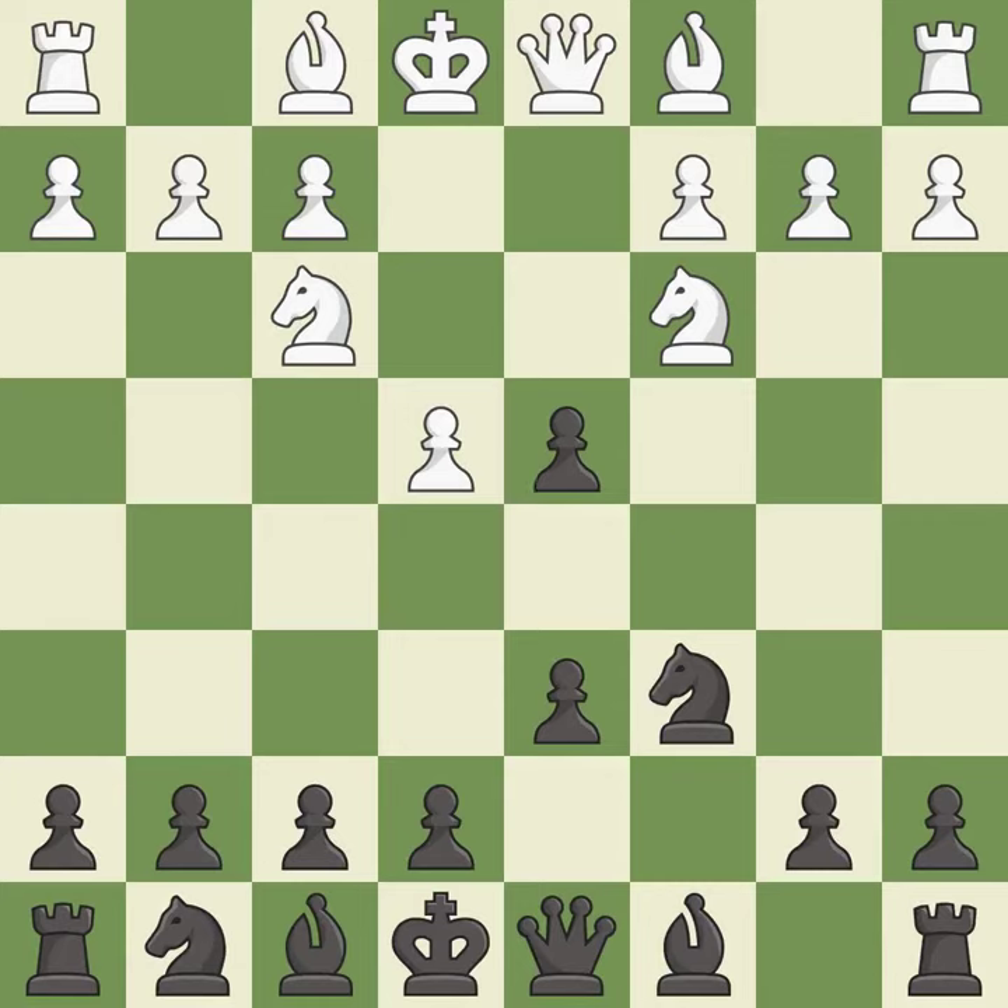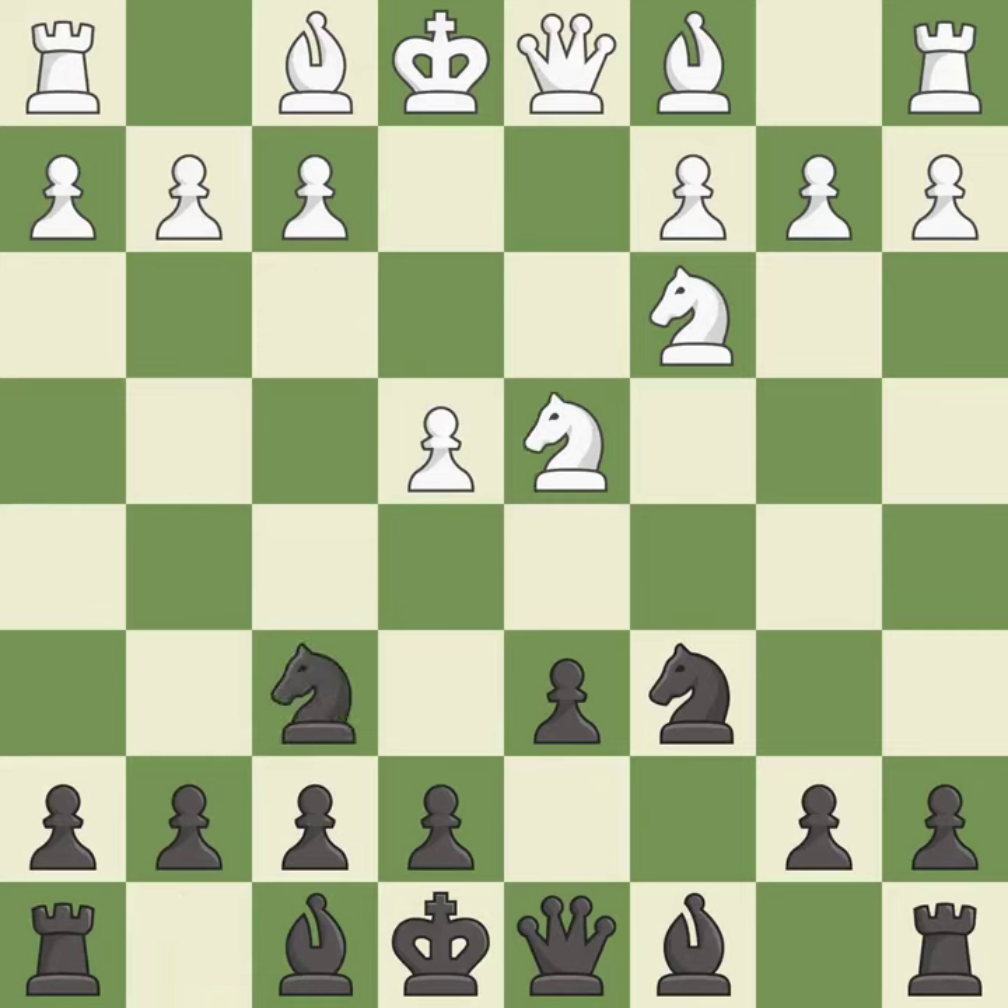This maintains the balance in material with a good trade. This activates a knight by developing it off of its starting square. Bg5 immediately attacks the knight on f6 and prepares the possibility of queenside castling.